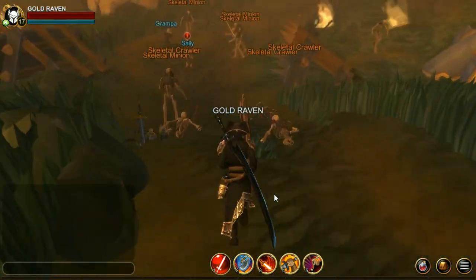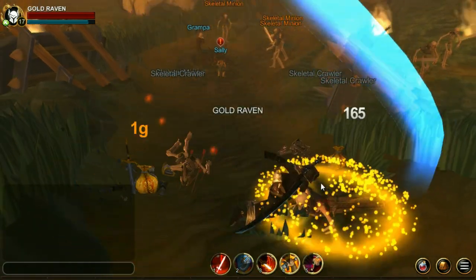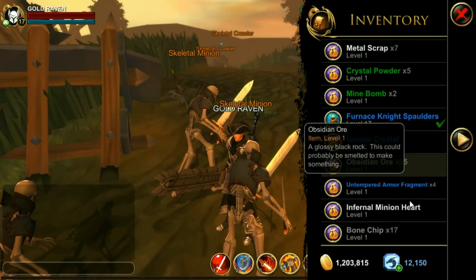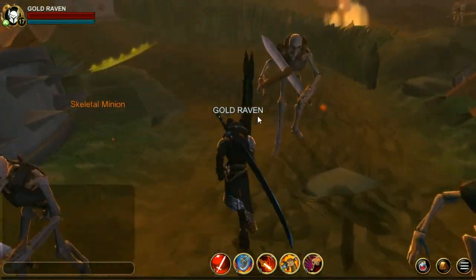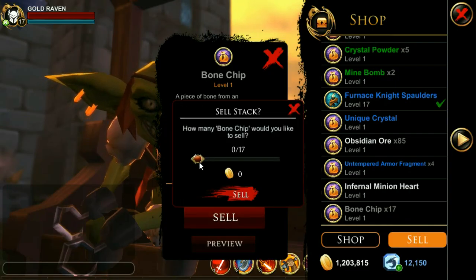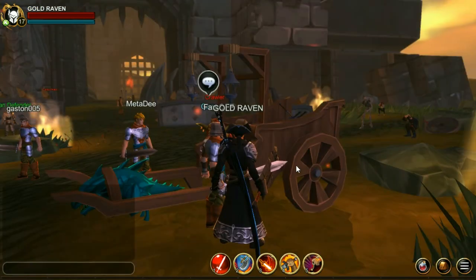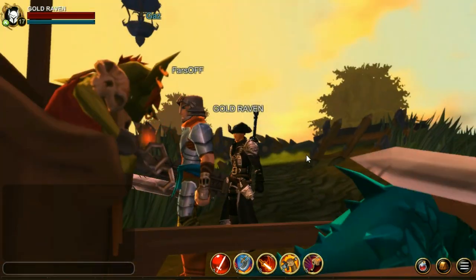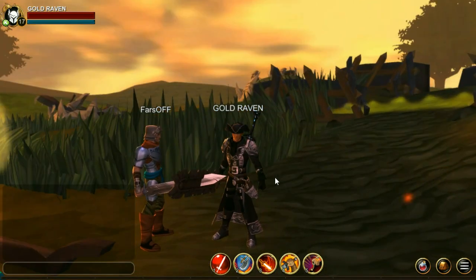This particular area is single player, so you can be any level you want. In just mere minutes I have 17 bone chips — that is a pretty good haul for a low level, even a high level. They sell for 50 each and can stack up to 100. So in no time at all I got 850 gold. That is definitely a very fast way of farming gold.